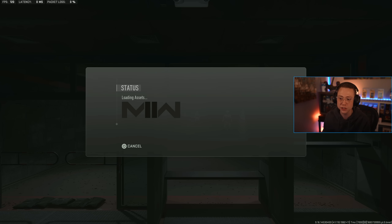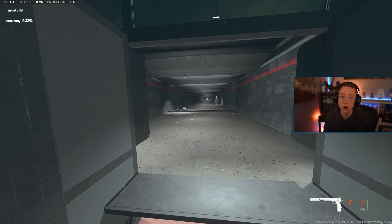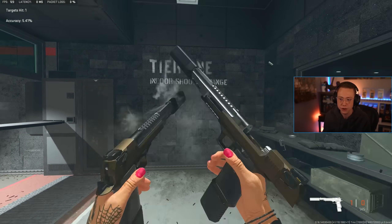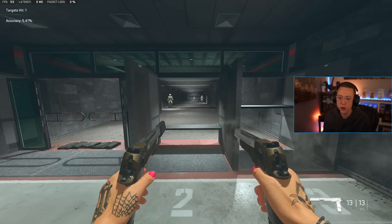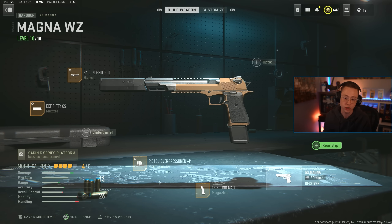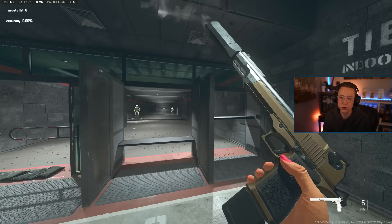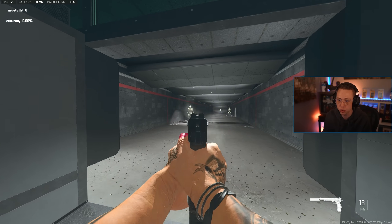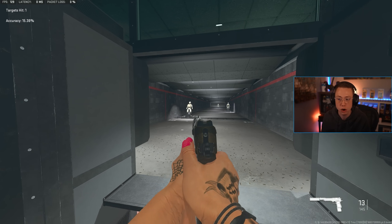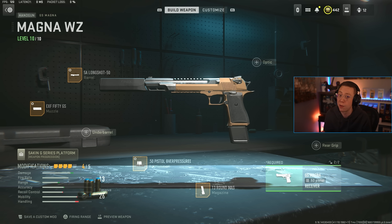So if we go ahead and jump into the gunsmith with this, you can see that obviously it's crazy — that one simple target is too far out. You've got to be right next to them to have any kind of chance at killing them. And if you don't have Akimbo on here, it's just not it. If I were to drop Akimbo and just run this with the 13 round mag, you guys can see pretty slow ADS and it's still kicking like crazy. Even when we're focused on control, not something that's going to be wildly impactful unless you are a very skilled player. It's a heavy, slow, gimmicky weapon that is more for fun than it is actual competition.